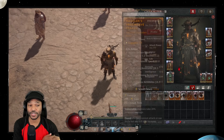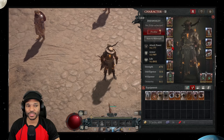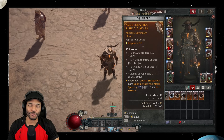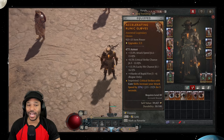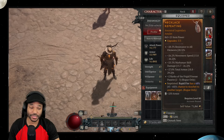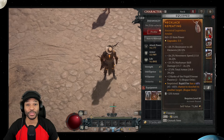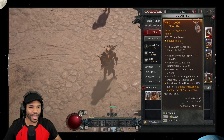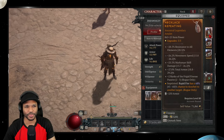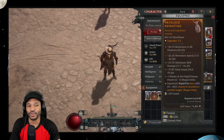For offensive aspects, you want Rapid, Expectant, and Edge Masters. The third slot is kind of up to you — I like Accelerating for more attack speed, but you can do Icy Alchemist or Aspect of Elements. On the amulet, you must have Repeating, because that's what allows rapid fire to clear and become a massive AOE clearing machine when you have Shadow Imbuement active. Get as high a roll of Repeating as possible on the amulet.